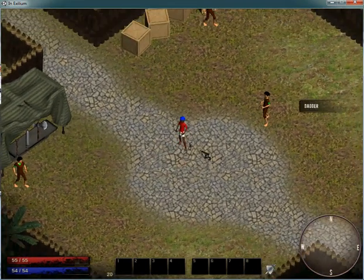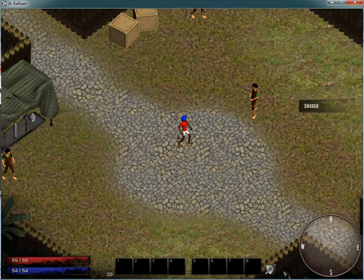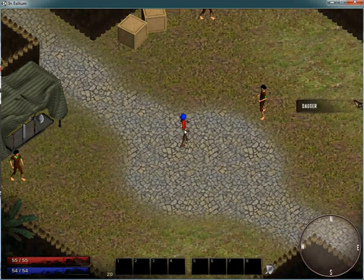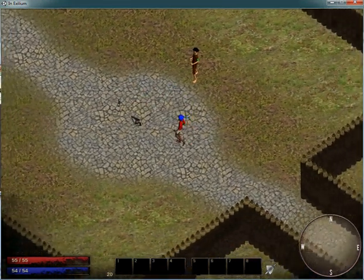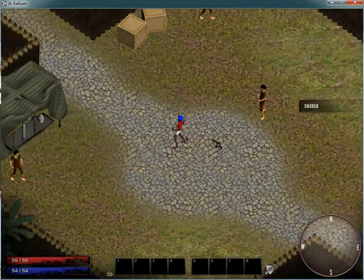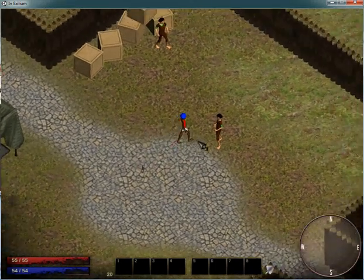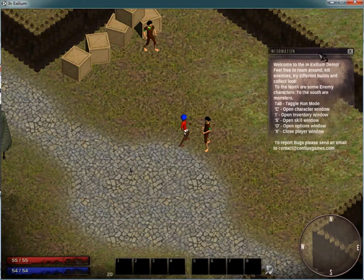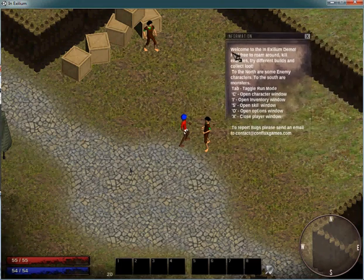When you start the game, you will start with a dagger, and that's all you have for the demo so far. It'll just be lying on the ground so you don't have to go around punching stuff with your hand until you can finally get something. I've changed the message for the messenger guy, and now it reads off some basic information: Welcome to the InXilium demo. Feel free to roam around, kill enemies, try different builds, and collect loot. To the north are some enemy characters, and to the south are monsters.